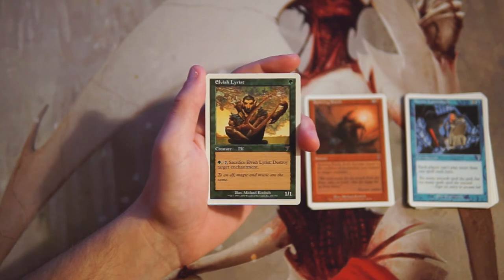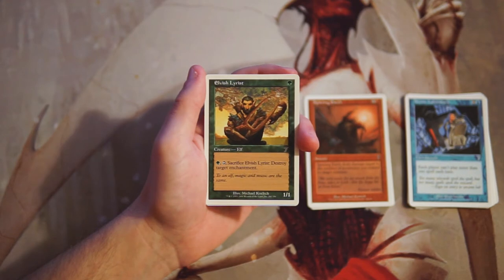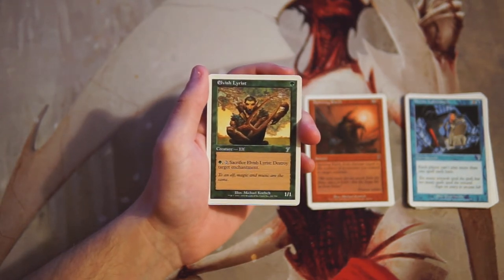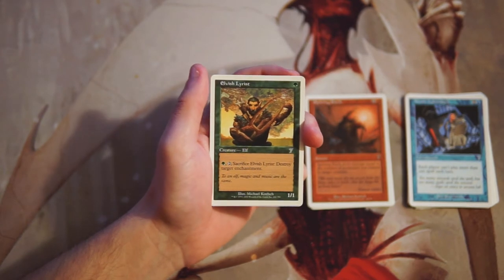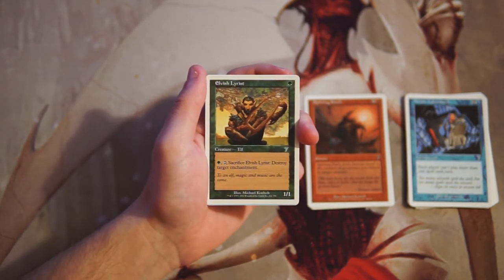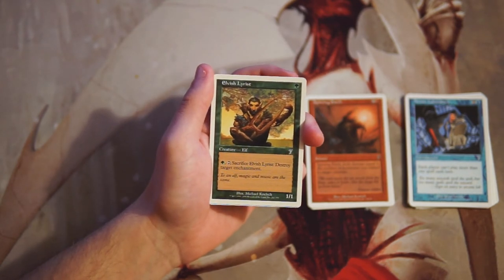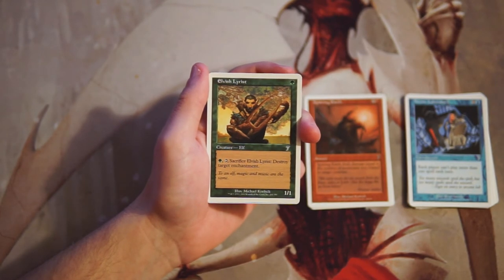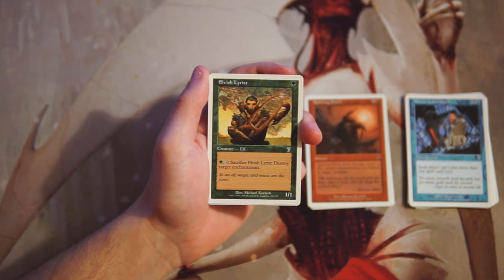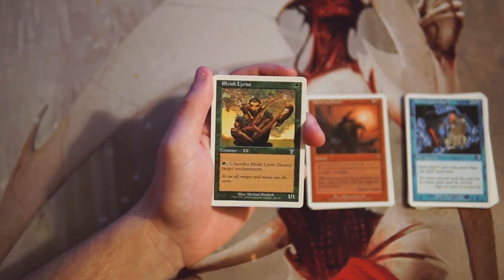Elvish Lyrist is a 1/1 for one green — you can pay a green, tap it, and sacrifice it to destroy target enchantment. A perfectly okay one-drop; not great, but it gives you a little extra momentum if your opponent plays an enchantment. You have an out against a really backbreaking card, which I'm all for. If I picked this up late in a pack while in green, I'd be happy with it — not great, but useful.